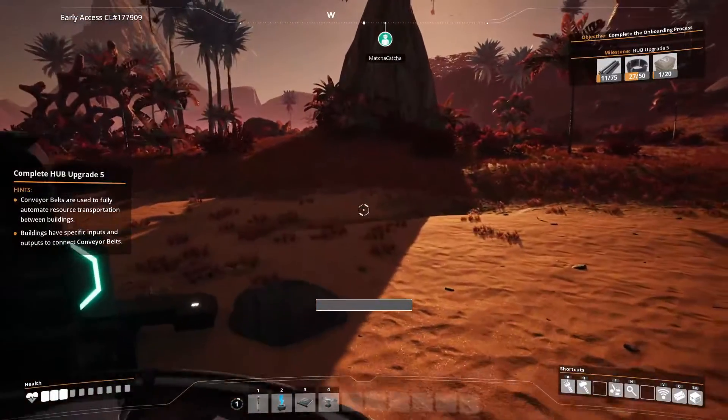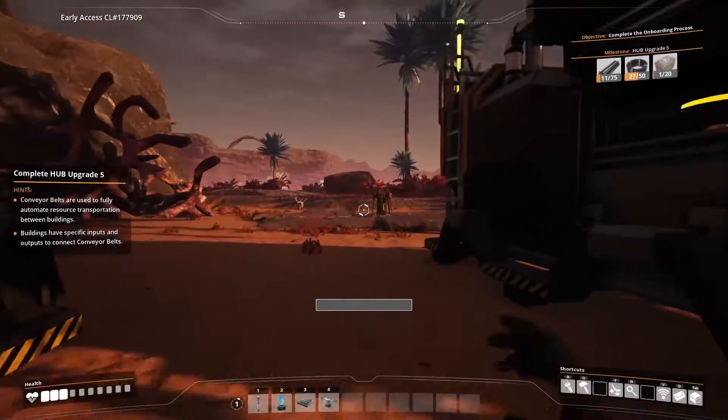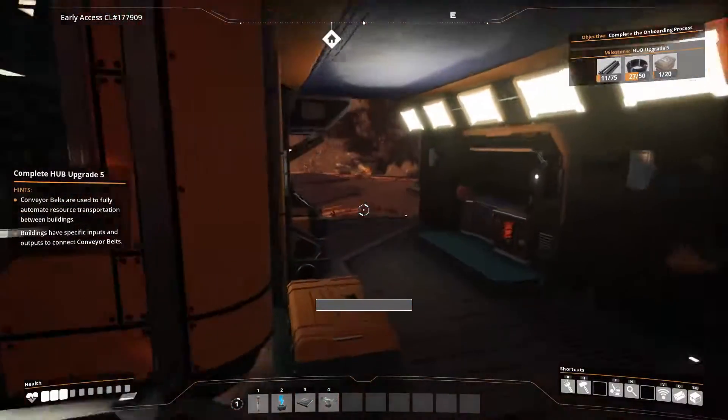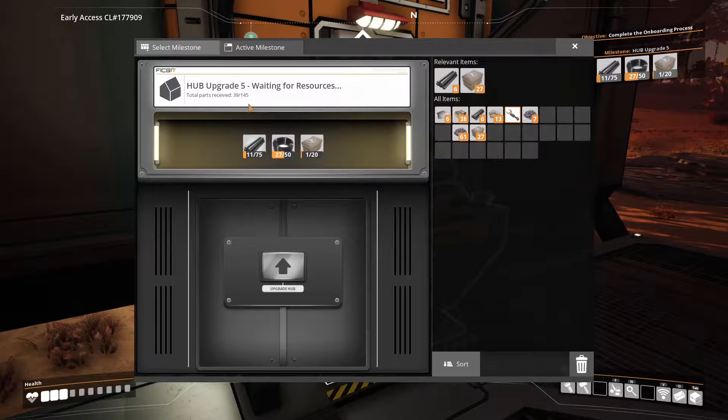I'm just waiting for this thing to mine some copper. It's an impure node, which means that it doesn't produce as many — it produces like 30 a minute instead of 60. It takes so long, 20 per minute actually. So maybe there is better copper somewhere.